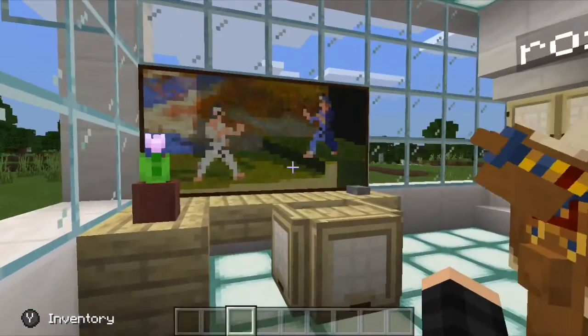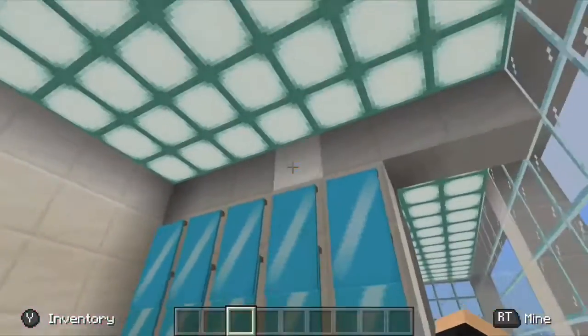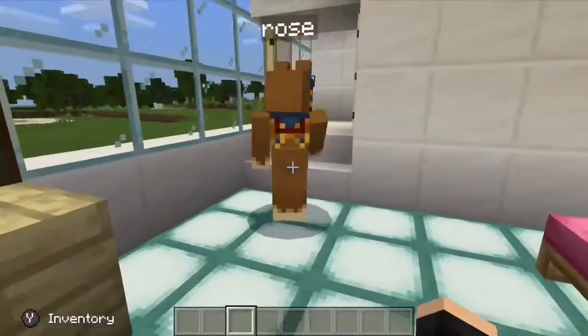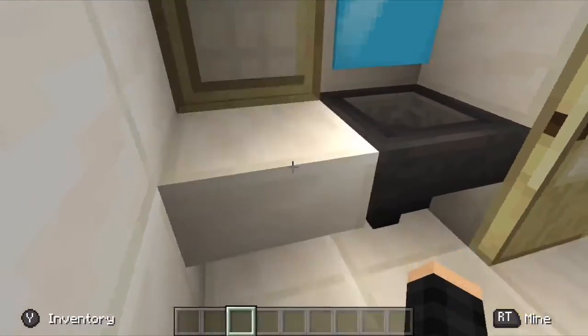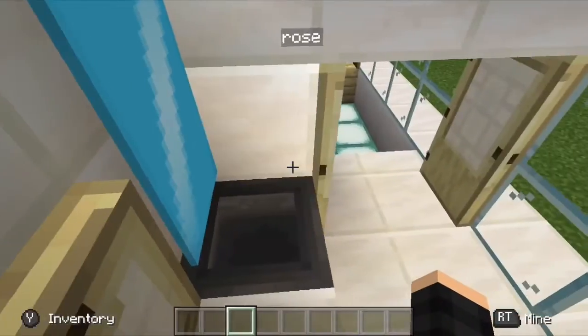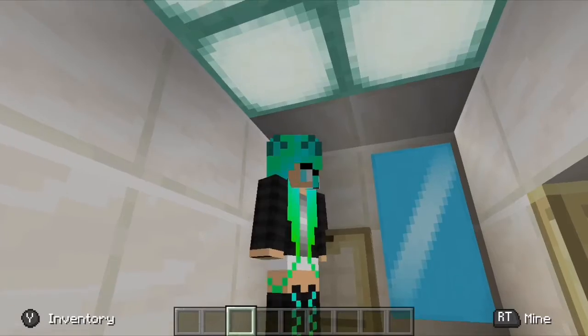This first bedroom has a pretty big gaming desk — honestly it's pretty nice — and then a wall full of mirrors just to add some decoration, two beds, and some chests. Up here is actually a washroom, which is really nice because you should have a washroom in a bedroom — that's pretty essential.